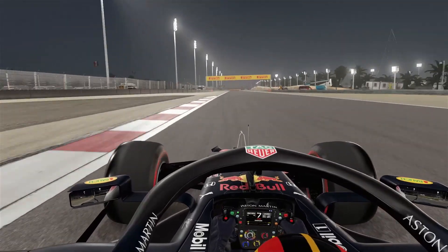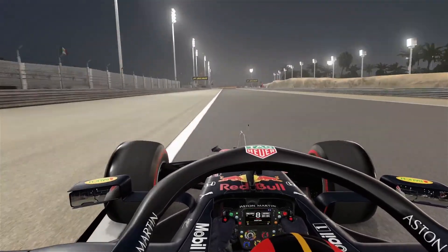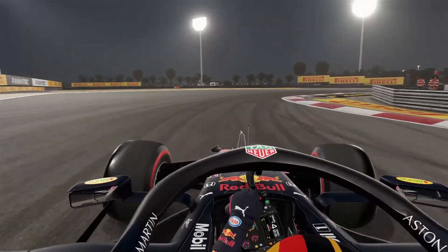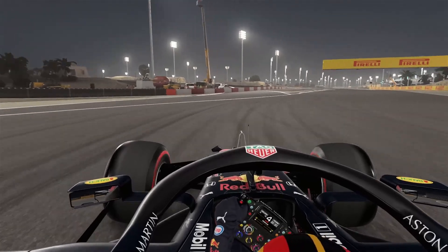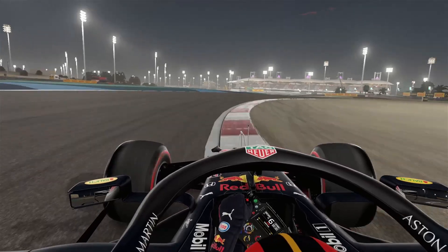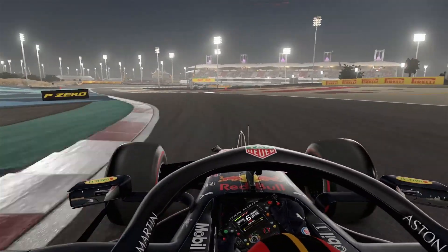Use all the track, open the DRS. And now looking into turn four, braking at the 100 meter board, down into fourth gear, early on the power. Use all the track again on the exit, and now into the little S section, right and left, nearly full throttle.